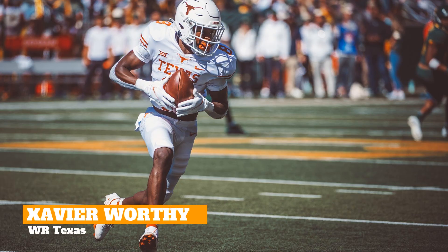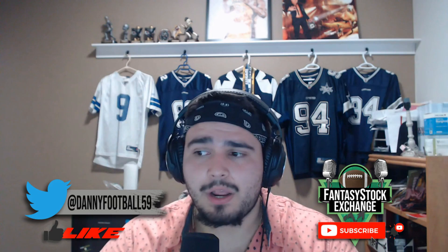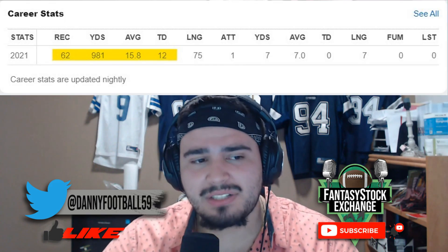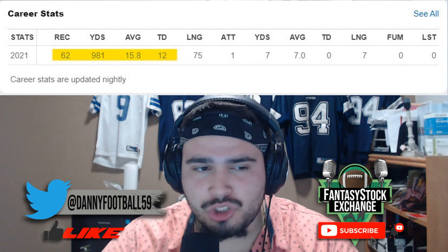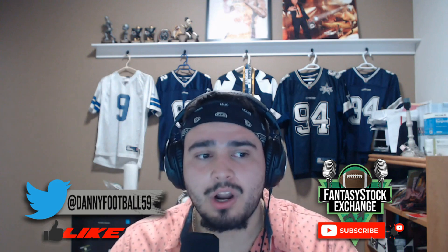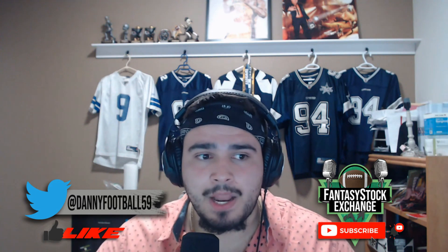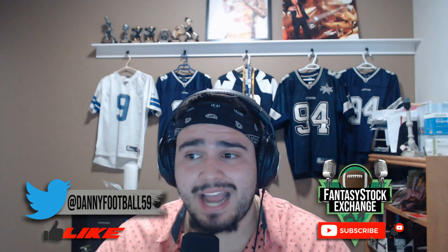The number four overall player according to Devy ADP is Xavier Worthy, the wide receiver from the Texas Longhorns — the stud who will make or break Quinn Ewers' development. You typically don't see an 18-year-old true freshman walk out at Texas and produce nearly 1,000 yards and 12 touchdowns. He did all of that at 18 years old — a 2003-born receiver who showed elite-level production. The Ewers-Worthy Texas connection could break college football within the next two seasons and result in both being top-10 NFL draft picks.